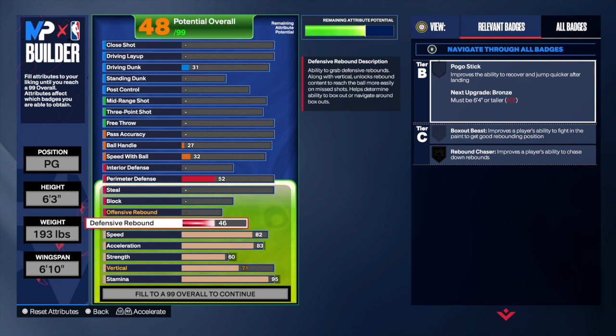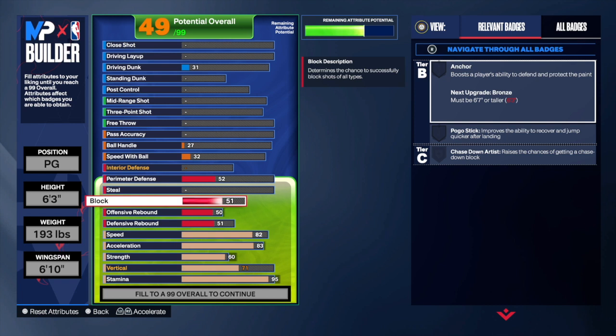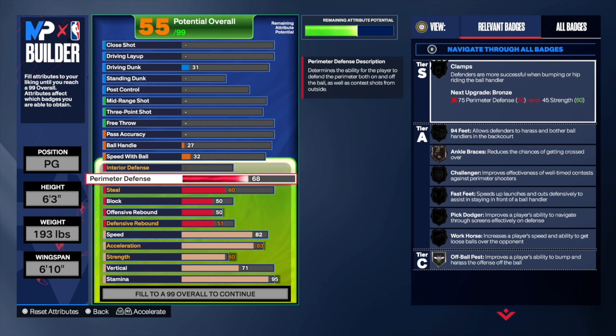He didn't have that much rebounding or defense in general, but I gave him a 51 defensive rebound and 50 on the offensive block — no badges get unlocked at 50, but I just went there. I decided to go at least 60 on steals so I could get Interceptor, and I wanted to at least get Clamps too, so I went all the way up to a 75 on perimeter defense. Based off the physicals and defensive attributes, this build is already better than the attributes 2K had for him.